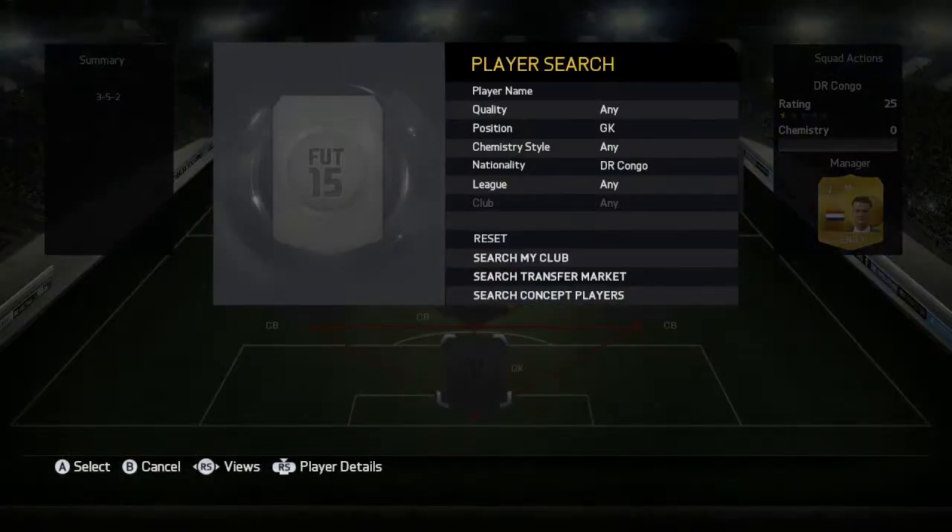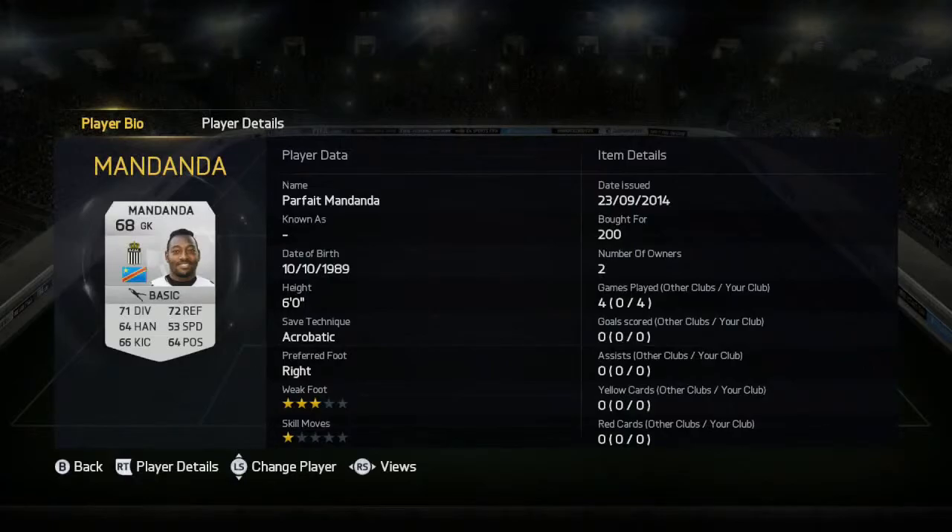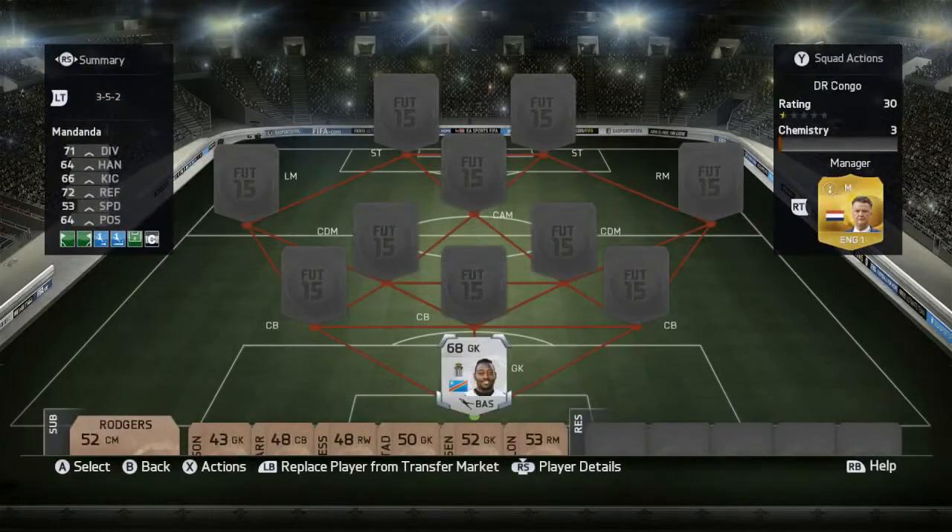Starting with the goalkeeper for the DR Congo team — I think it's DR Congo, I'm not too sure. Mandanda is nothing special, a 200 coin goalkeeper. There are two goalkeepers, one silver and one bronze, and I'm obviously going to pick the silver one for 200 coins.